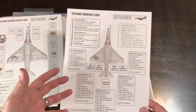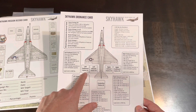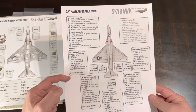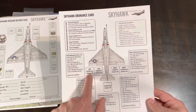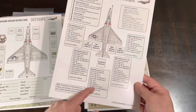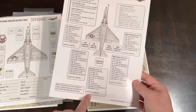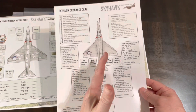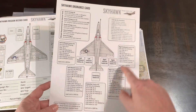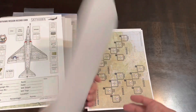Then you've got your ordnance card — this is how you outfit and arm your plane depending on the mission. You've got left outboard, inboard, right inboard, outboard, and your centerline. Each station has different armament types and a load limit. The centerline might be where you put your tanks — you can have a 150, 300, or 400 gallon tank, with a total load limit of 3600 pounds. You can stack counters here between tanks and armaments.